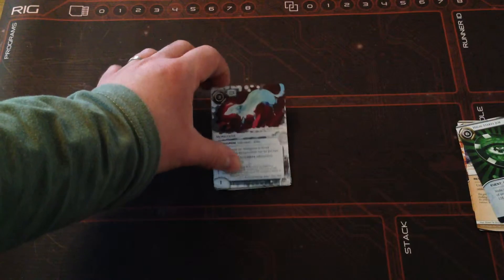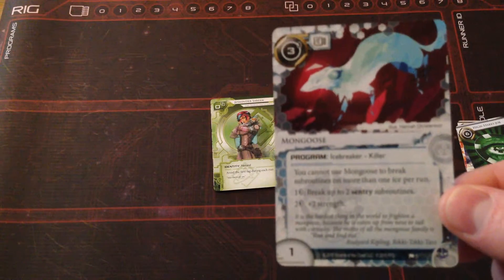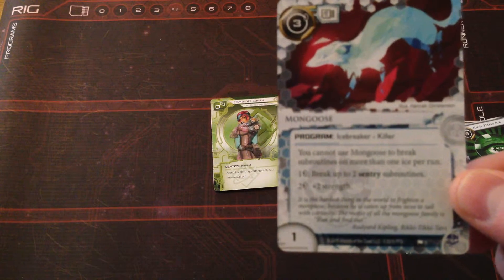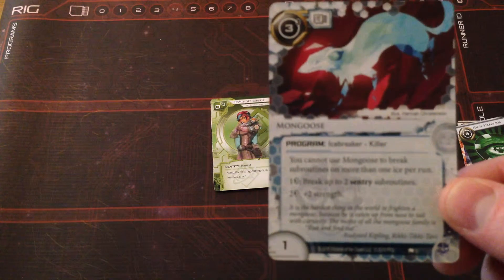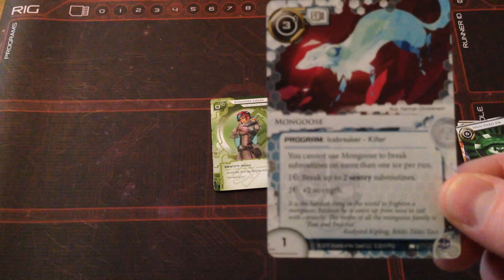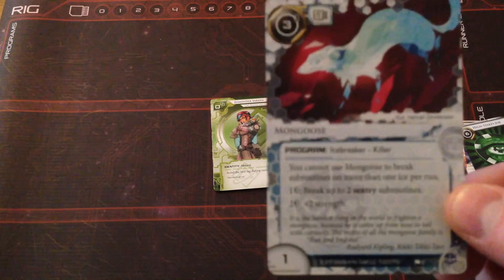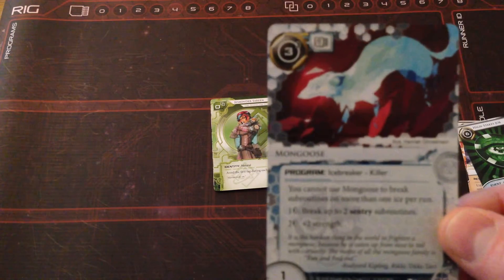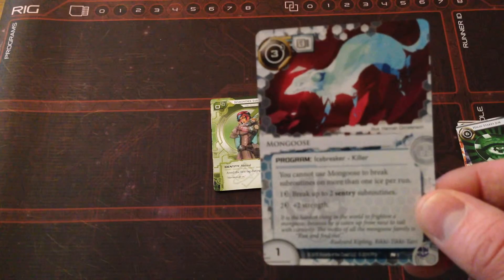Next we have a new program for the Criminals: the Mongoose. Cost of three, memory cost of one, and it's an Icebreaker — Killer. You cannot use Mongoose to break subroutines on more than one piece of ice per run, so it is a bit limited there. One credit breaks up to two Sentry subroutines, and two credits gives plus two Strength, with a starting strength of one. It is good, but the limit of only being able to use it on one piece of ice per run could be limiting. I think other killers will trump this one when choosing what to put in your deck.